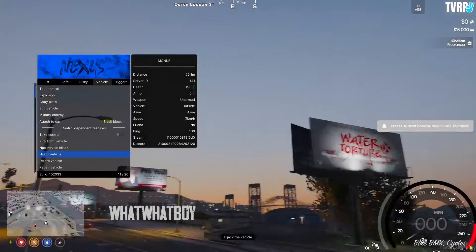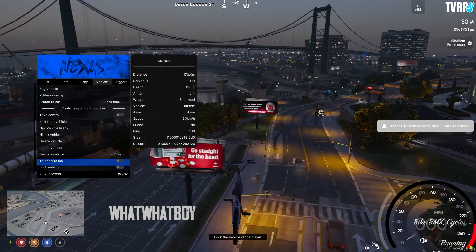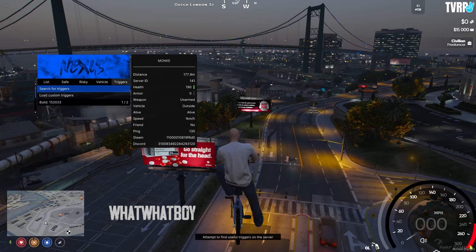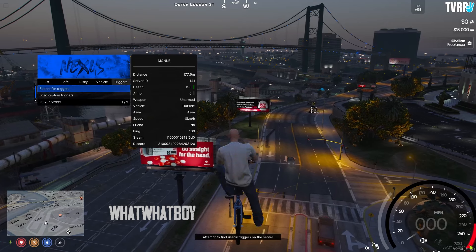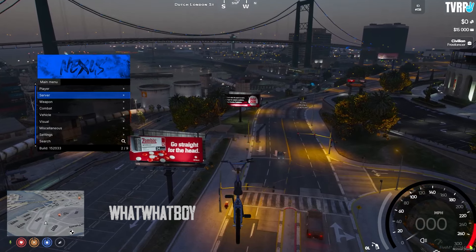You've got vehicle control — book vehicle, copy, export, and hijack. Let's do hijack — there you go, my bike now. You can also teleport to me, launch player vehicle, and pop vehicle tires. Then you've got your triggers tab where you can search for triggers and load custom triggers.